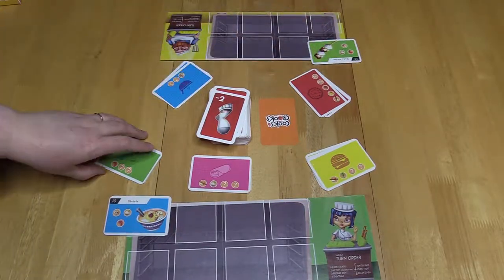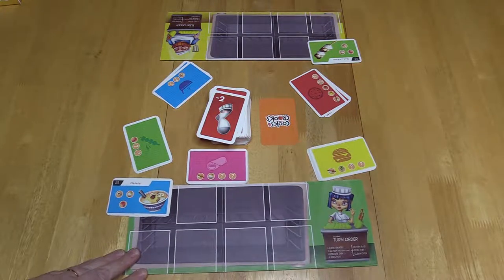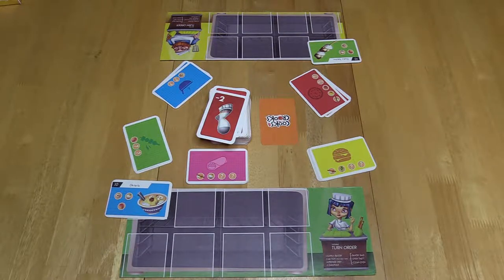How to play. First player is chosen by who was the last person to eat. The game is played over six rounds, and each round is broken into four steps. Starting with the first player and going clockwise, each player does the following.